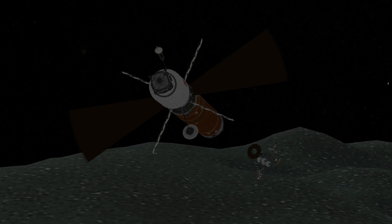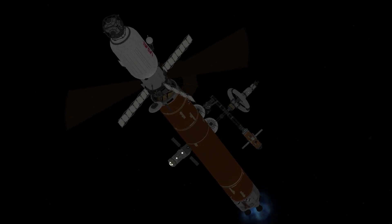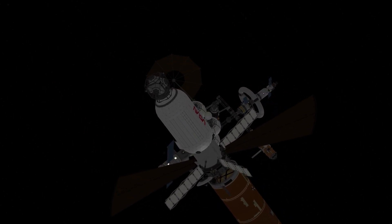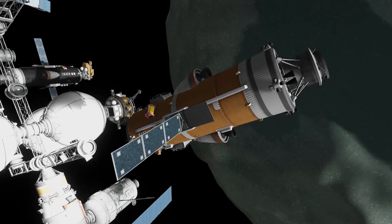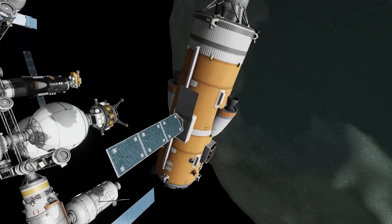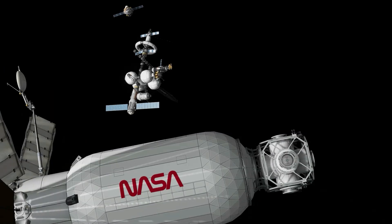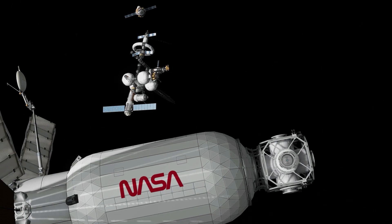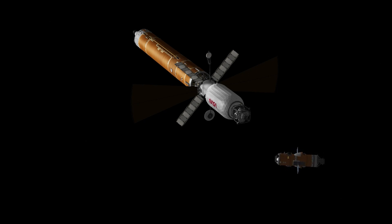Jupiter arrives at Tycho and we're ready to dock, once we slow down, that is. The ship is really low on propellant at this point, so we're going to dispatch Tug-2 to go rendezvous with Jupiter. It's going to meet up with Jupiter and assist it into the station because it does not have the maneuverability to easily dock on its own.